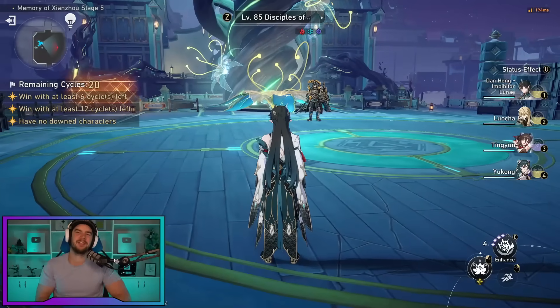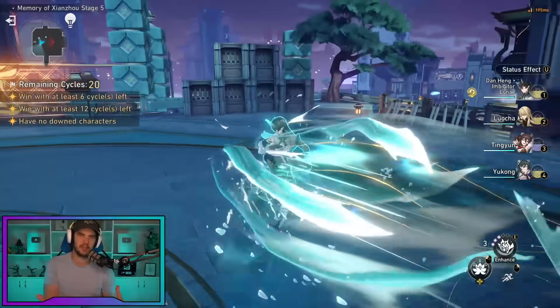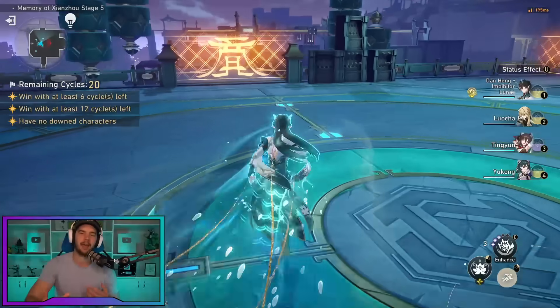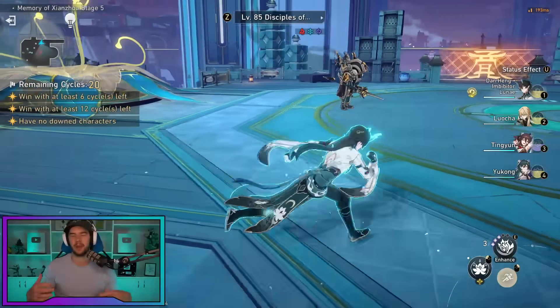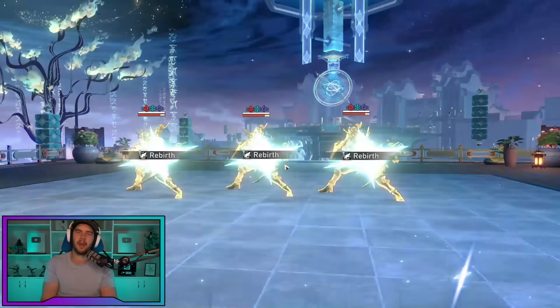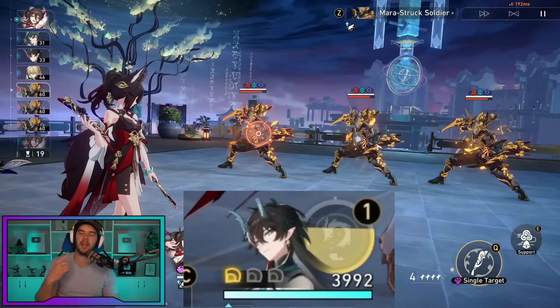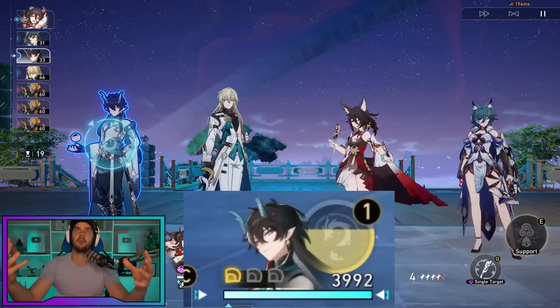His technique is one you can use outside of combat. When you use his attack outside of combat, he does a dash forward that lasts for 20 seconds. When you come into contact with an enemy while doing this and enter combat, he deals damage to all enemies and gains one stack of Squama Sacrosancta.